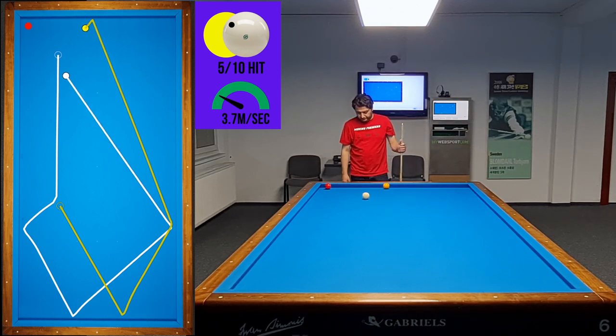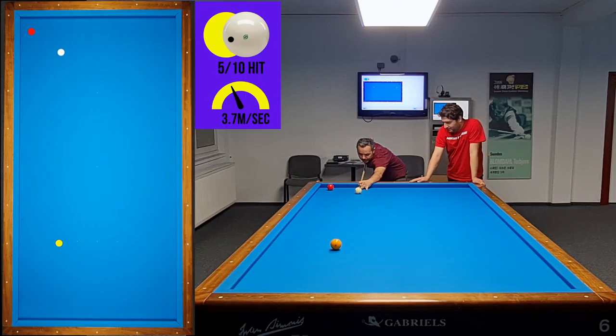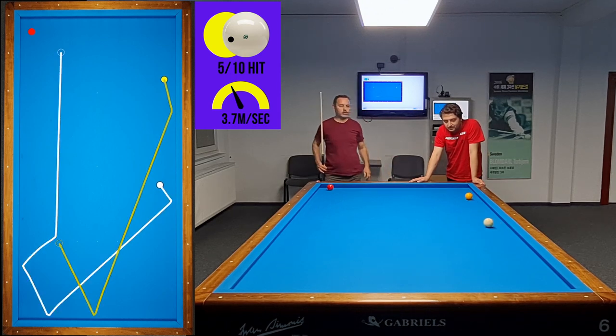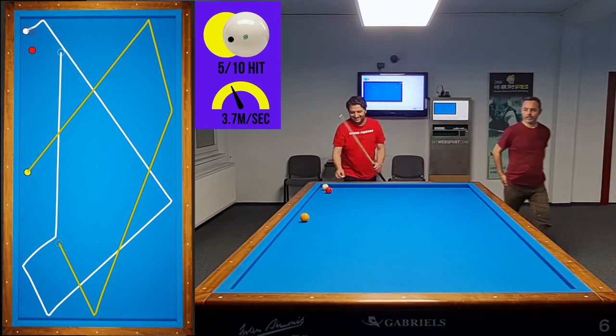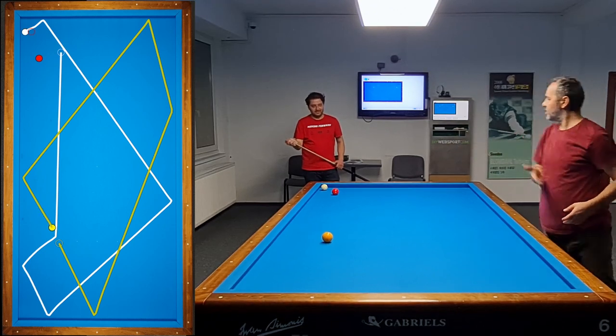Sometimes it is very hard to keep the second ball in the expected area, but it doesn't matter — the table is open and there are too many different point possibilities. When the second ball is located after the fourth diamond, you will always have the same problem: if you play thin, you risk a kiss or the yellow ball goes toward the red ball direction.